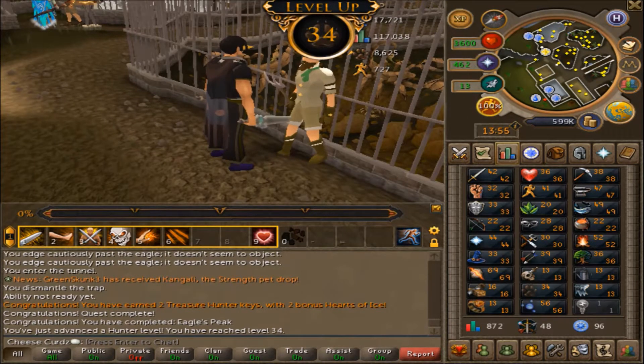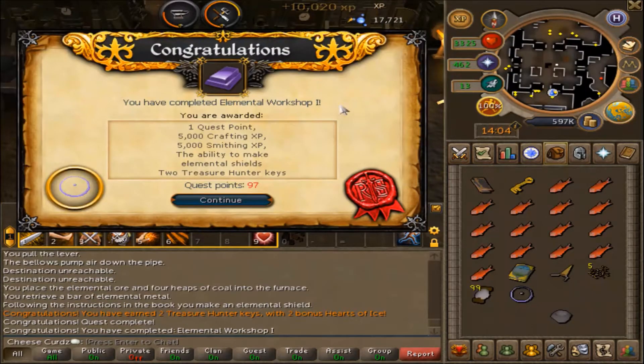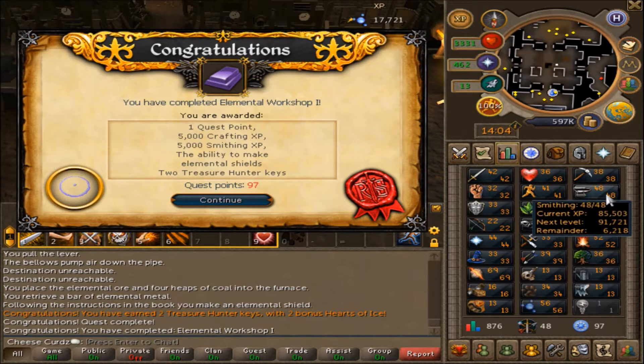Elemental Workshop 1 - this was so much easier than on Old School, it literally took me like four minutes. 5k Crafting, 5k Smithing. We need to get 50 Smithing for the next few quests I'd like to do, so I'm going to try to get it through questing.